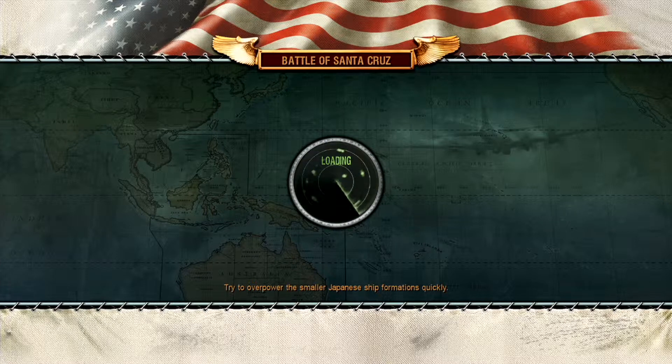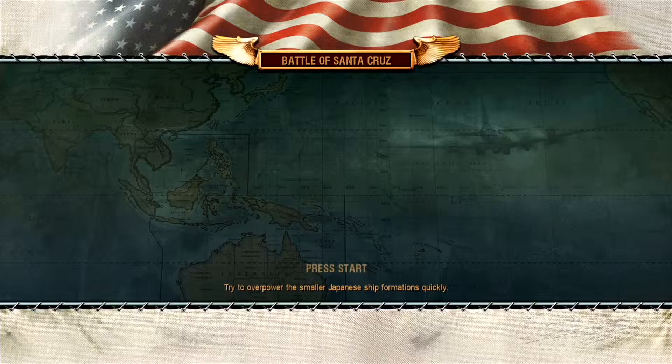Battle of Santa Cruz — I'll give a little brief history on it. It was the US Navy's attempt to stop the Japanese from resupplying their troops on Guadalcanal. And that's just about as much as you need to know for this battle at least. USS Enterprise there, and some crappy little destroyers.